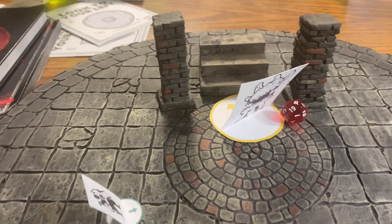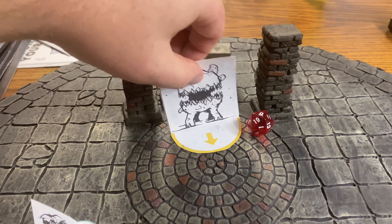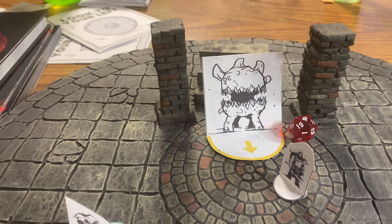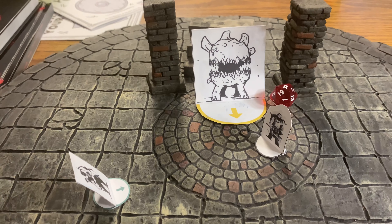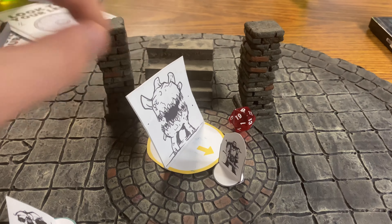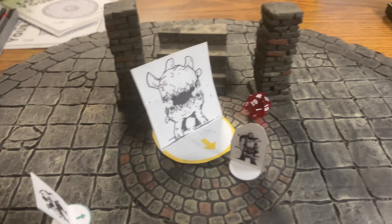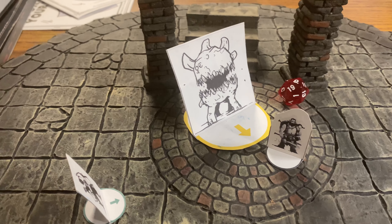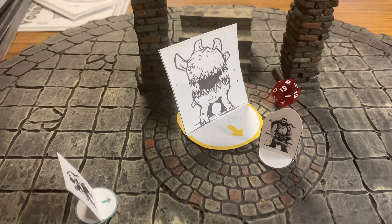Then we've got Deflect as another option. Any attack you can see, you can negate with a hard DEX check. So as our agnar turns his attention on your dwarven friend, the ranger rolls a hard DEX check to negate, distract, or prevent the attack from succeeding. It's kind of like shooting an arrow in his eye and having him pull away right at the last second.